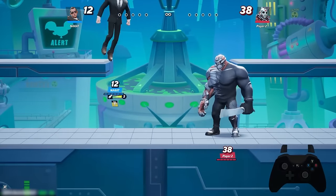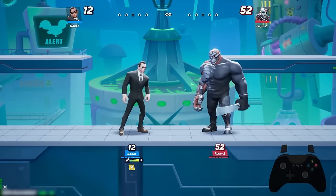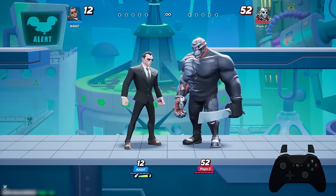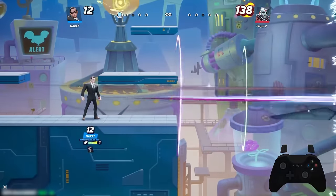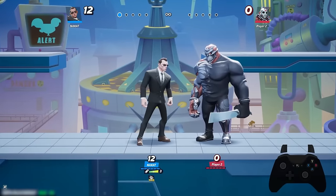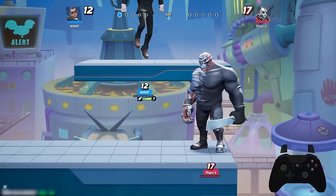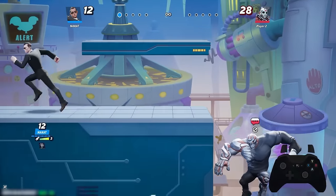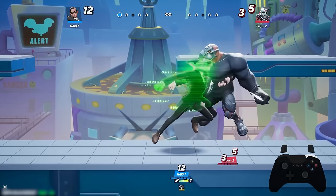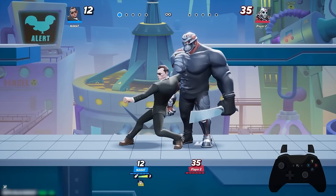If I don't have the mechanical insect ready, I just grab and do a quick headbutt. At higher percents this command grab is very strong and has the ability to kill — actually catching your opponent off guard and ringing them out is very strong. Even if you're not trying to apply the silence debuff, having a command grab is great. It lets you call out opponents that are standing still or if you read them rolling behind you, you can just turn around and grab them.